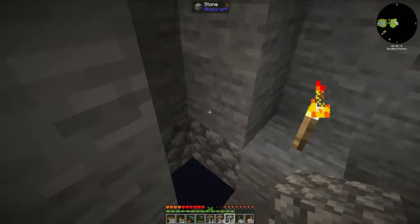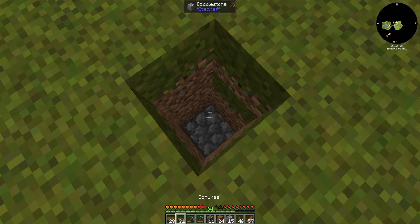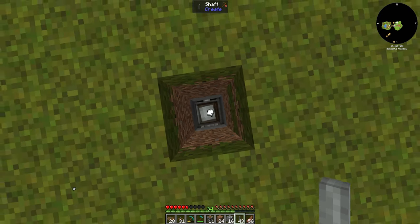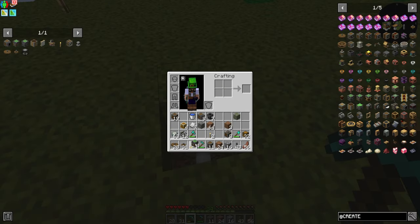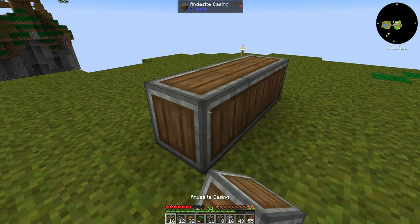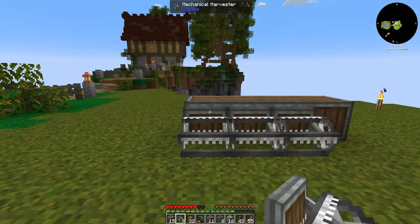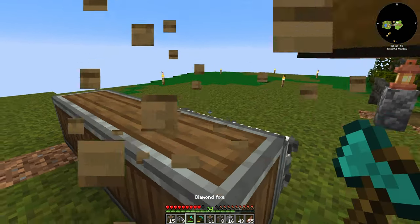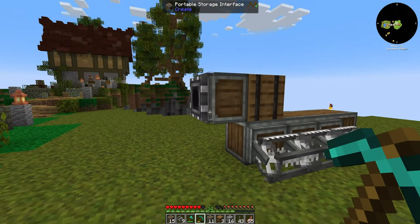But now we need to get outside and actually build these farms. In theory, these should be fairly straightforward. We need the rotational power up to the surface — actually one lower than the surface. These contraptions are going to be fairly simple, so we're just going to use a mechanical bearing there and build up a simple contraption. I think we're going to put three harvesters on each one, and then we need somewhere to store the items, so we might as well put barrels on the edge. Then we'll stick a portable storage interface on there.